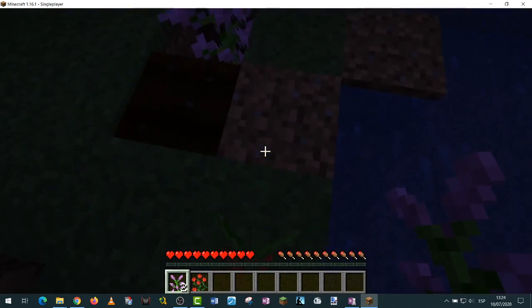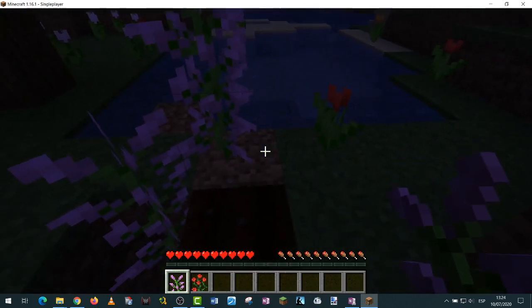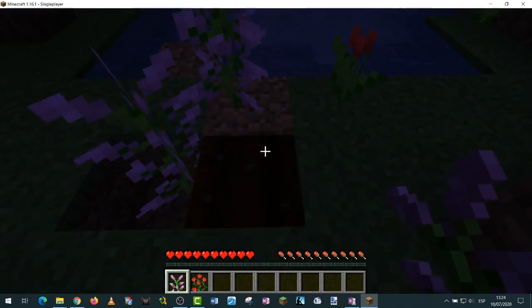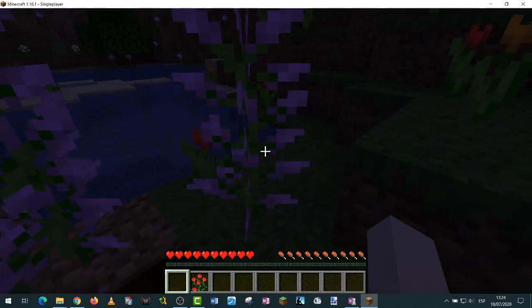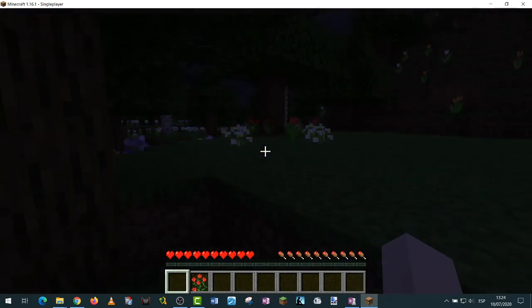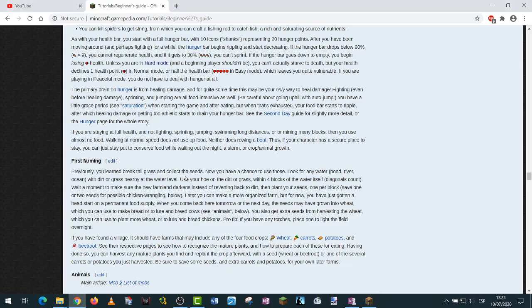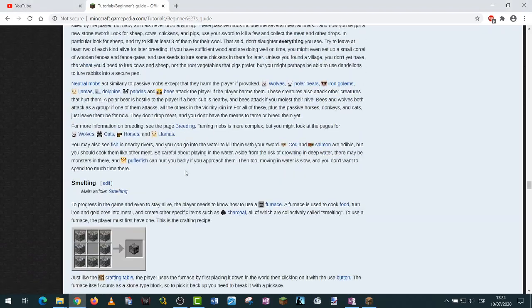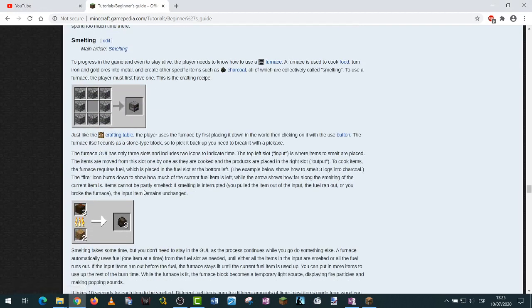Cool! So I can break it, take it, and put it back. That's the way you'd create seeds as well, in my opinion — you just prep the dirt with the hoe and then you can place it. I can actually put it there too. Now I'm going to check the tutorial on the internet — it mentioned something about smelting.